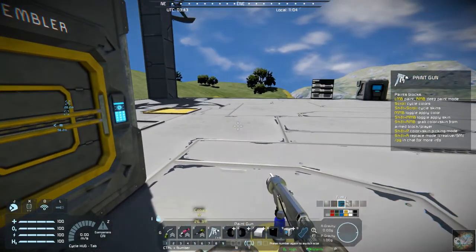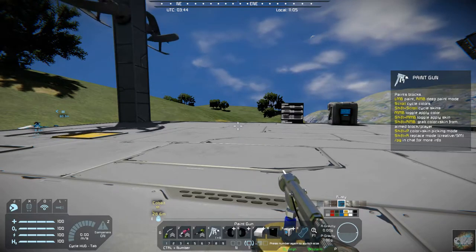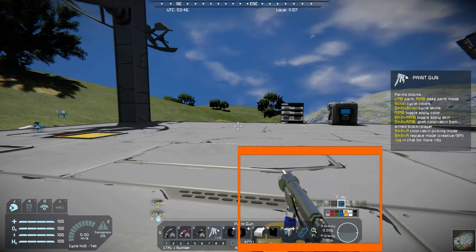What I really like about the gun, as you can see, it's got a realistic look. It's a tool — a painting tool — just like your grinder, your welder, and your drills. These are all tools, instead of using the blocks to paint your colors.